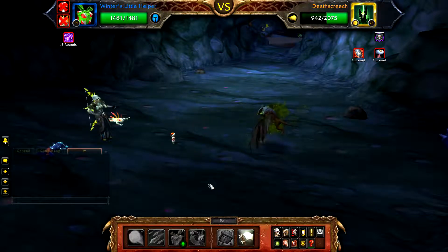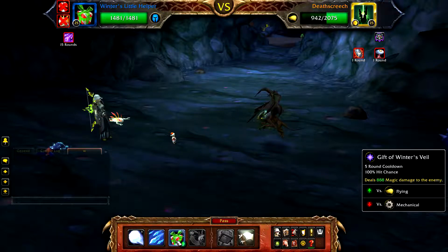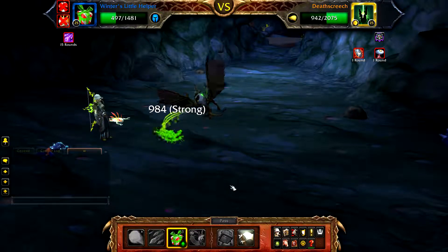Once defeated, your Little Helper will enter the battle. Just cast Gift of Winter's Veil — this should finish off Death Screech.